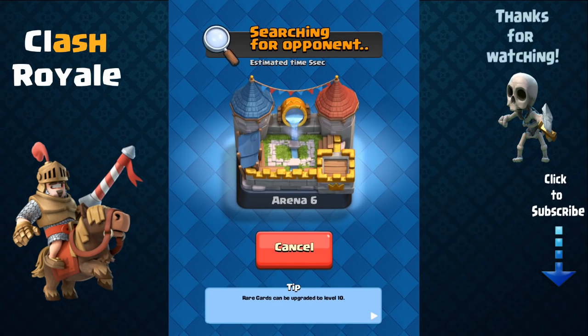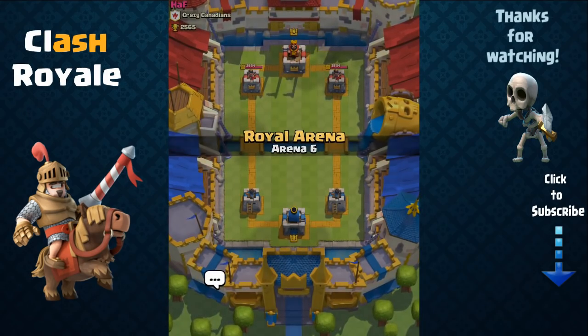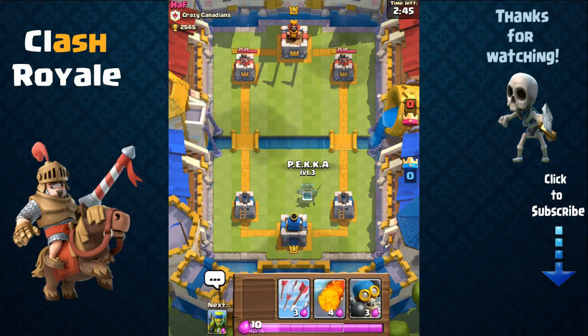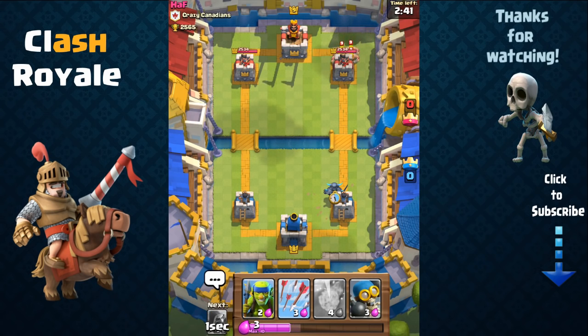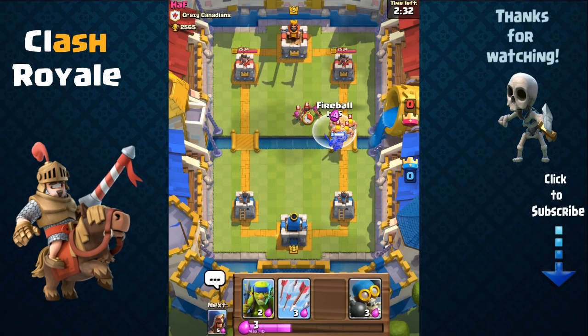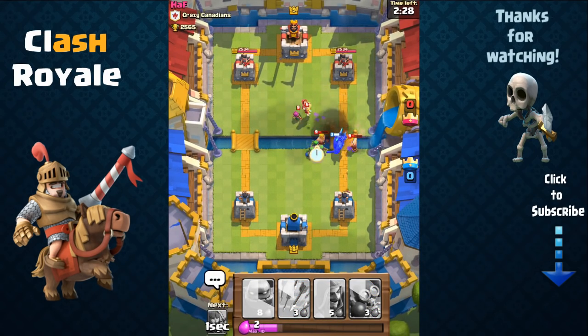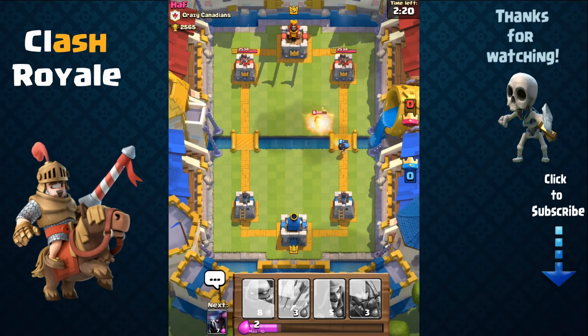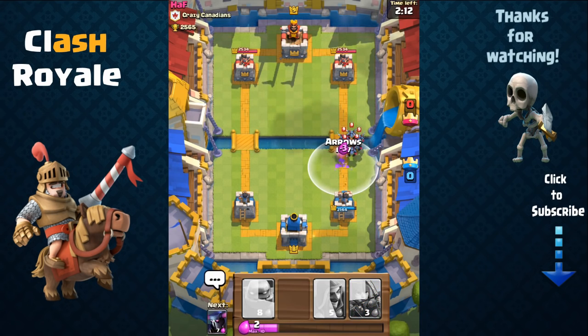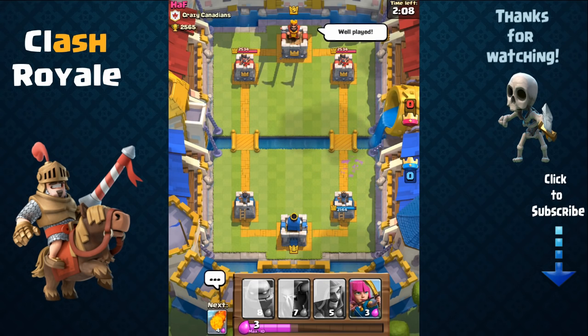Since that was a quick win, we'll do one more — we're against HAF from Crazy Canadians. I have P.E.K.K.A, arrows, fireball, and bomber — not a great starting hand. I start with P.E.K.K.A and wait. He sends out barbarians on the right, so I send my P.E.K.K.A and combine with bomber. He sends archers, so I use fireball to weaken his barbarians and have spear goblins take them out. He uses arrows and quickly takes out my P.E.K.K.A. I load up on elixir. He sends a minion horde — not a good idea — and I quickly counter it with arrows.